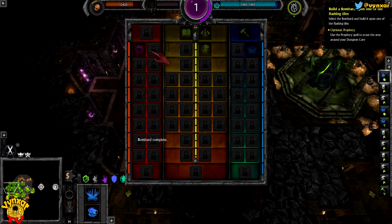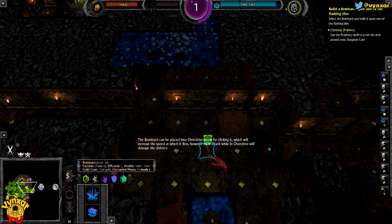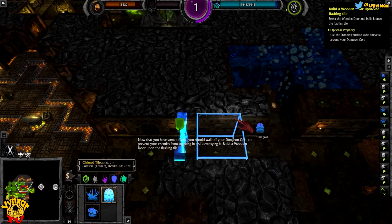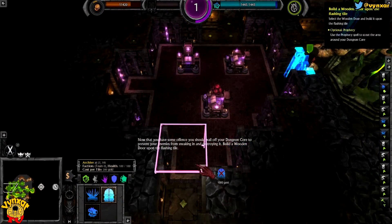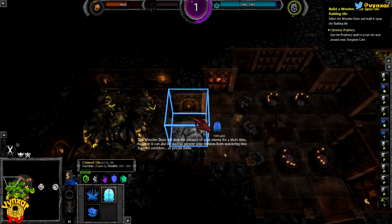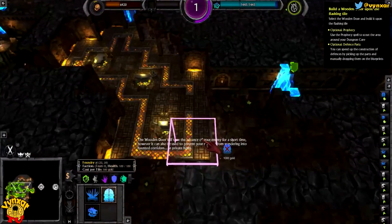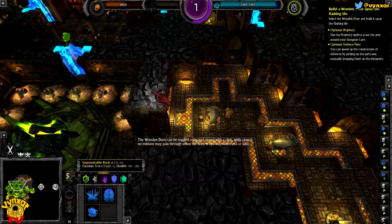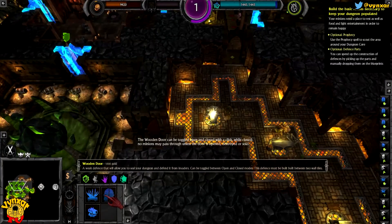Not yet. The Bombard can be placed into overdrive mode by clicking it, which will increase the speed at which it fires. However, each attack while in overdrive will damage the defense. Interesting for desperate defense. Now that you have some offense, you should wall off your dungeon core to prevent your enemies from sneaking in and destroying it. Build a wooden door upon the flashing tile. The wooden door will slow the advance of your enemy for a short time. It can also be used to prevent your minions from wandering into haunted corridors or private baths. The wooden door can be toggled open and closed with a click.